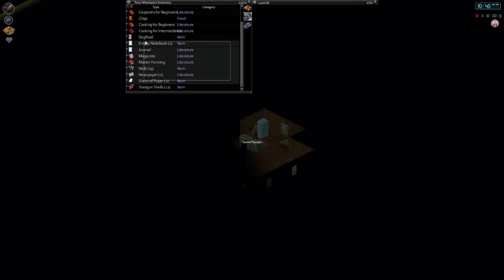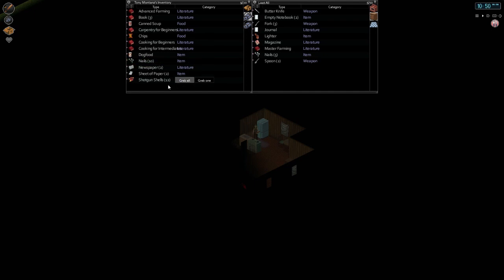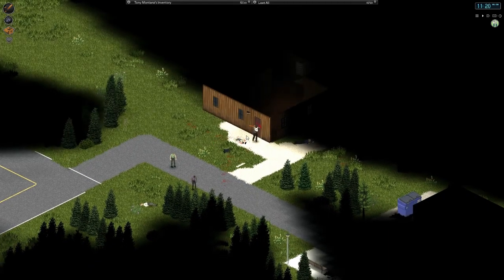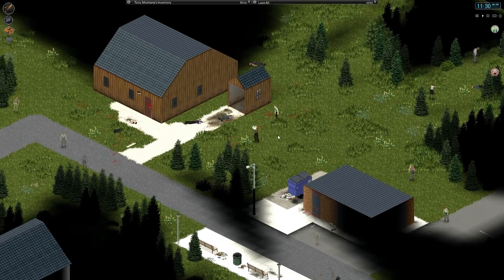I'm pausing to figure stuff out — you can't move things while paused, but I can still select things. We're going to use this as a sort of safe house, though things didn't work out too well before. I have an idea for dealing with those zombies, but it does involve running around like a madman. I have no perishables except that watermelon — I'll eat some chips for now and cut the watermelon once I find a knife. There are still tons of zombies around.